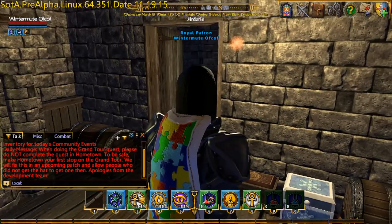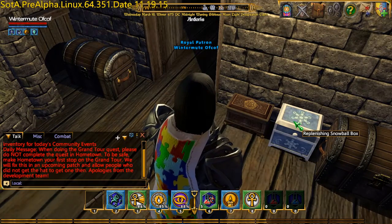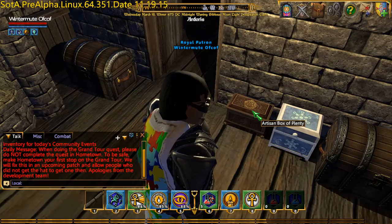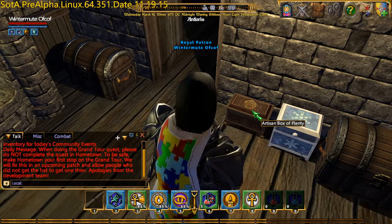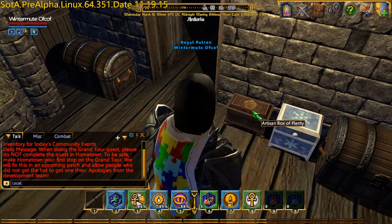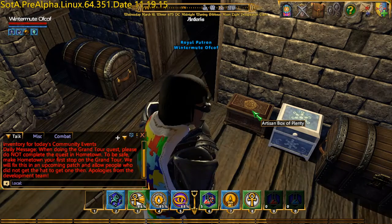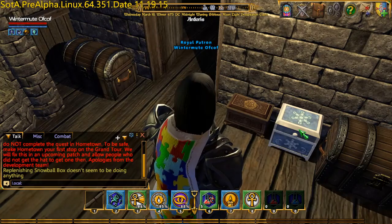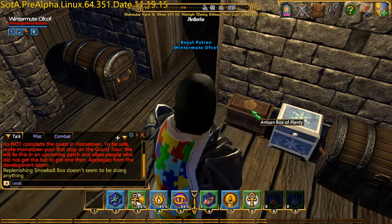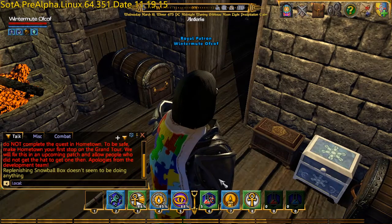I've started at my house here, and the reason is the Replenishing Snowball Box and the Iceman Box of Plenty. Both of which, for me, are benefactor rewards - up until now they have merely been decorations. In this release they are actually functional, although I've not actually made them function yet. So they are allegedly functional.